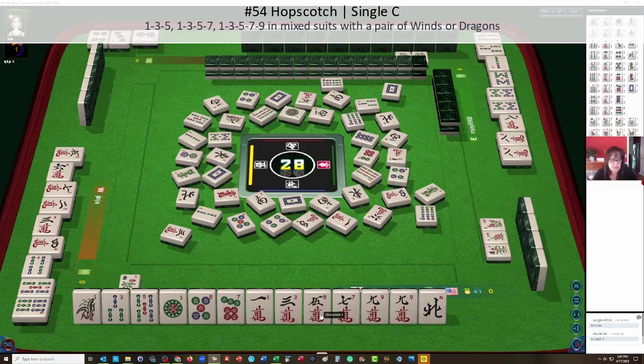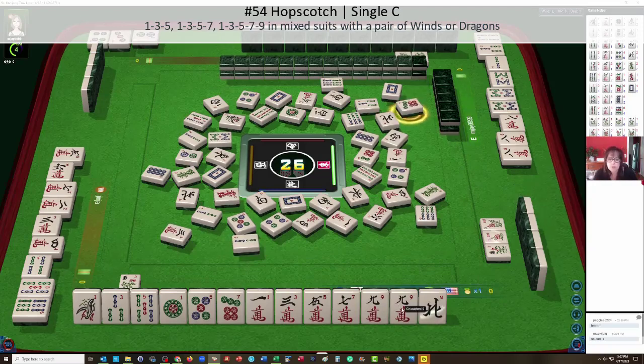We're very close to this hopscotch hand. Eight dots, two bam — that was just thrown. Two bamboos: three dot or north, we discard the nine and we're ready. Seven dots — so we are very close. We need one good pick: three dot or north chow. There's one north out and one three green dragon at the moment.